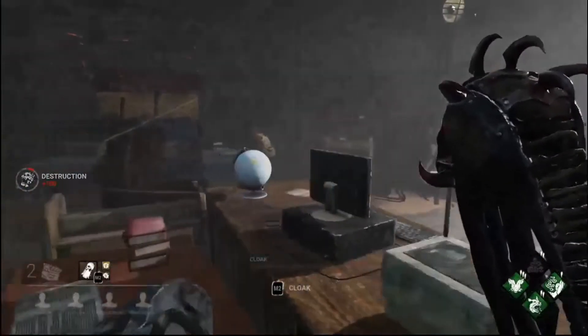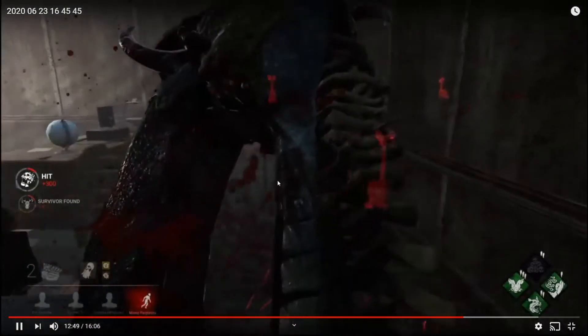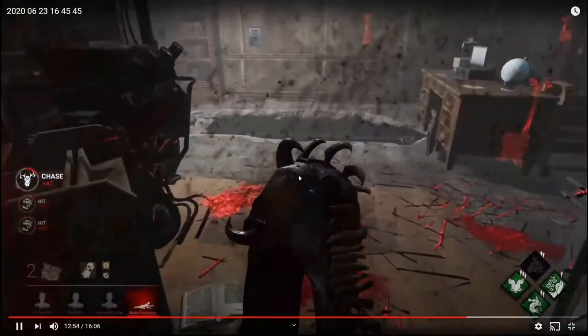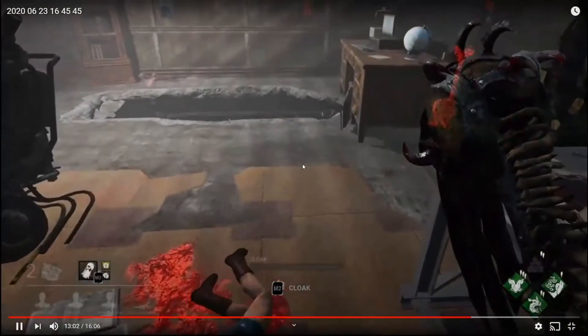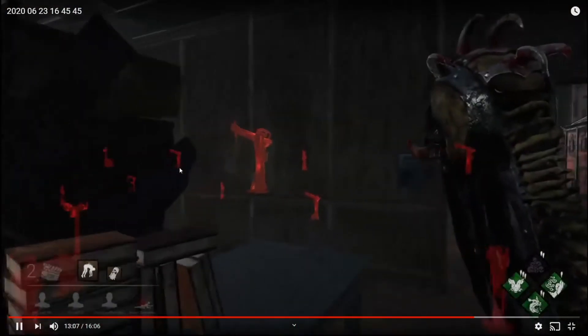You pop through the wall, see a Kate, she starts panicking, and you get a free hit on her — great, always take those. She's very new as well, she panics and goes down. You kick a generator, which is very good — it's totally fine to spend time before taking a survivor to a hook by kicking generators, kicking pallets, and doing other productive things.